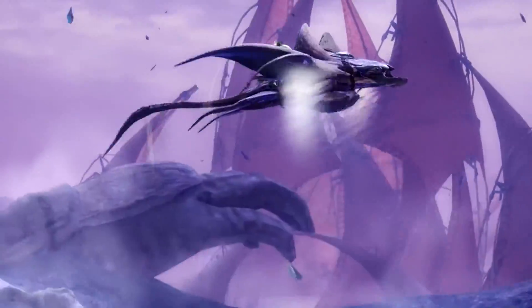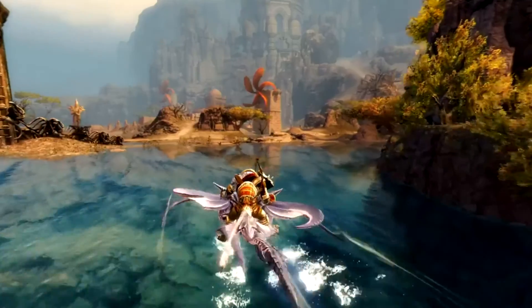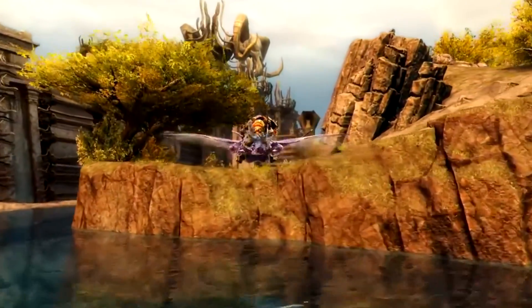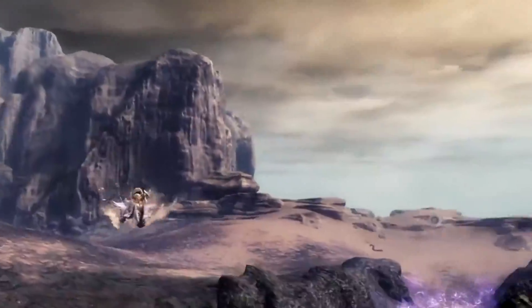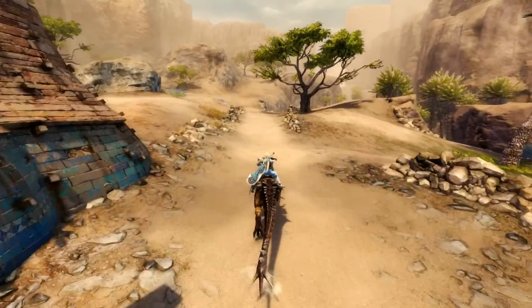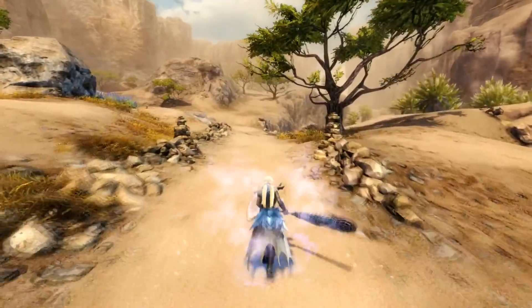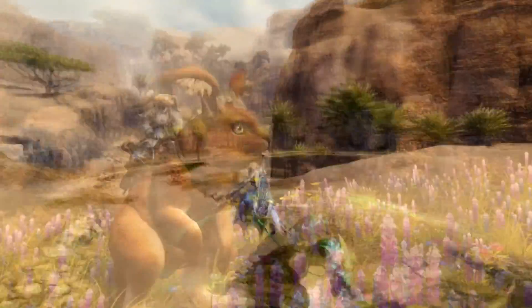The Skimmer is the most graceful mount out of the four available mounts. It allows you to hover above water and ground. I didn't get the chance to play this mount, but it definitely looks like a lot of fun. My speculation is that its strength will be speedy map completion — getting through water-based POIs or from one underwater skill point to the next will be quick and easy.